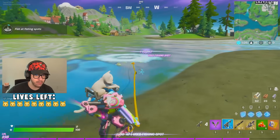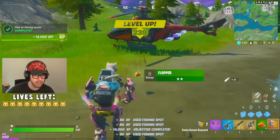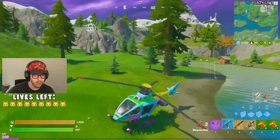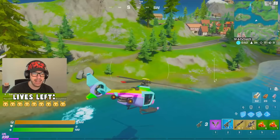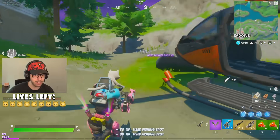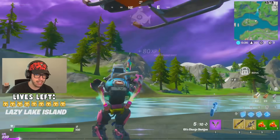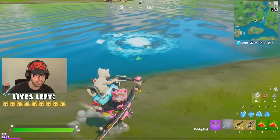Then we need some Slurp Fish, please. None of these are Slurp Fish. I'm dropping this key card — we don't need no key card. We didn't open up that vault. I know I could open it for mats and stuff, but I'm not going to. Give me a Slurp Fish. There's no Slurp Fish. The Slurp Fish doesn't exist. We need at least a couple of Slurp Fish to sustain ourselves.